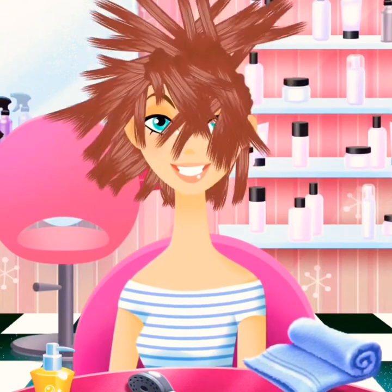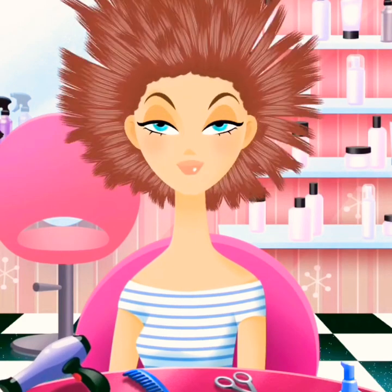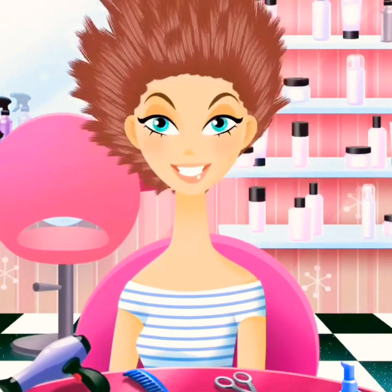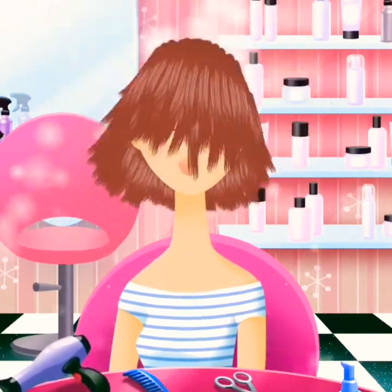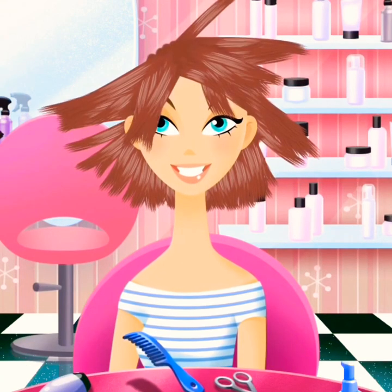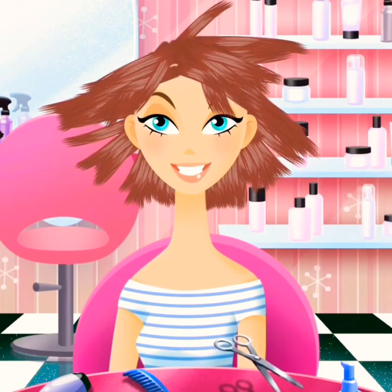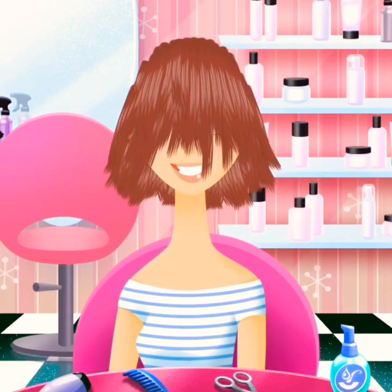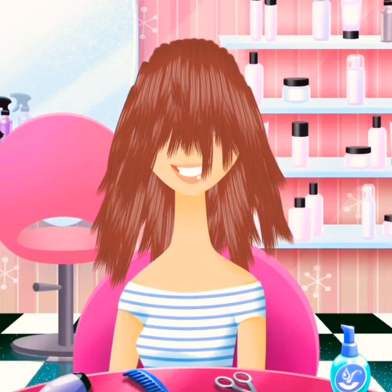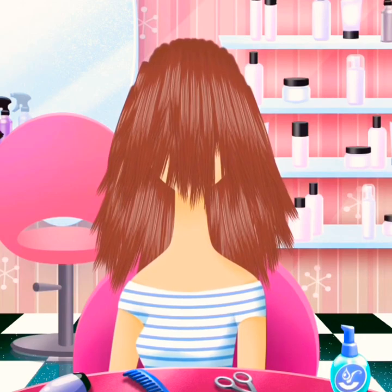There's a towel — you can dry her hair off and make it all messy. Sometimes I like to go a little crazy. There's a little hair dryer to reshape her hair, and a comb so you can comb her hair out of the way. There are scissors to cut her hair shorter, or if you want to do the opposite, there's a lotion you can put on to make it look longer.